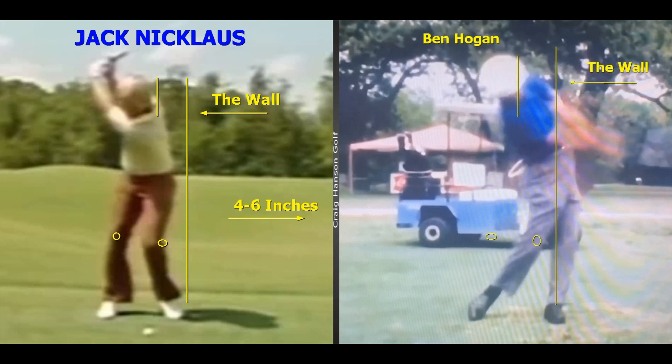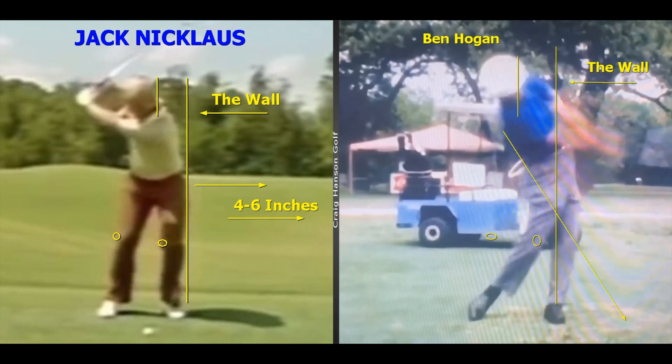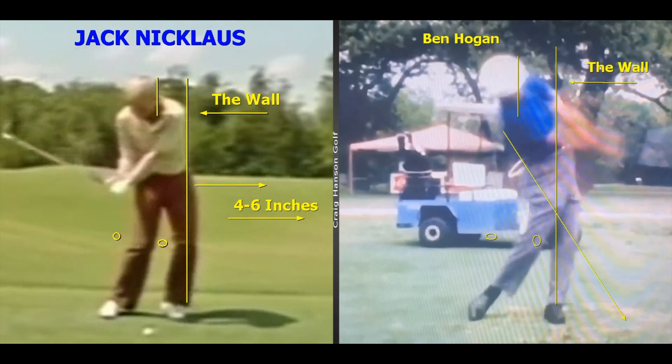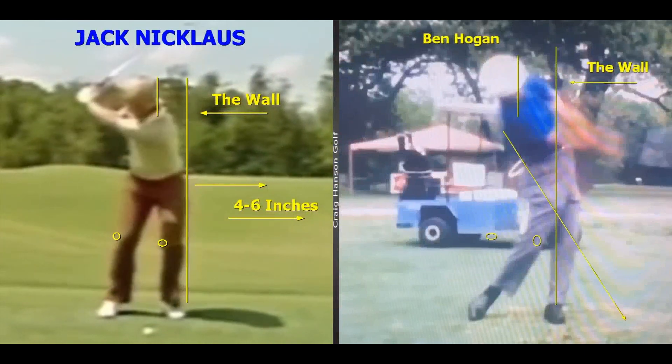A key checkpoint is drawing a line down the right side of the body - with great ball strikers we see it pointing outside the foot. Here's Nicklaus. People talk about the reverse C swing like it has such a bad name, but club golfers really don't have much lateral movement and no separation. Look at Jack Nicklaus - one of the best hitters ever - look at those knees moving forwards, moving through the ball. Four to six inches of lateral shift: how much do you have?